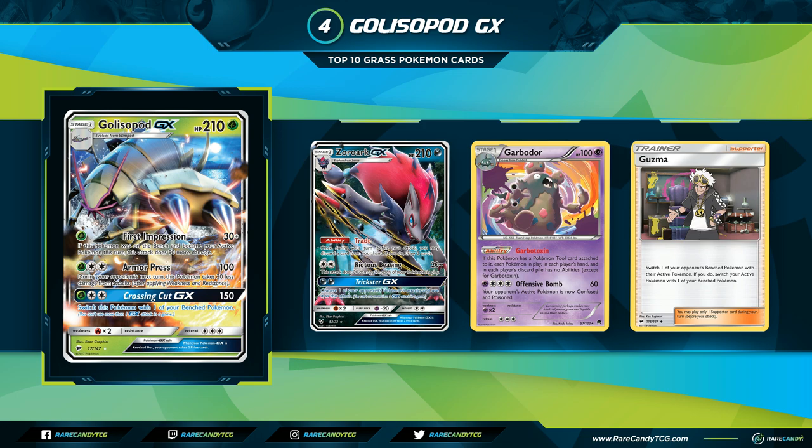Coming in at number 4 is Golisopod GX. Golisopod GX is a Stage 1, 210 HP Pokemon with three great attacks. The most notable one is First Impression for one Grass energy — 30 damage, plus if this Pokemon was on your bench and became your active this turn, it does 90 more damage, for 120 total. That's very strong in many two-shot metagames while the card was legal. For Grass and two Colorless, Armor Press does 100 and this Pokemon takes 20 less damage during your opponent's next turn. For Grass and two Colorless, Crossing Cut GX does 150 and switches this Pokemon with one of your benched Pokemon.